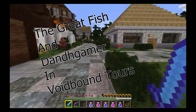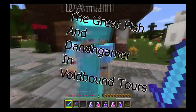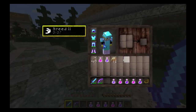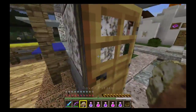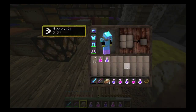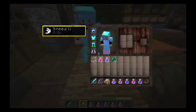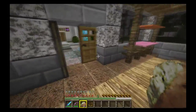Welcome to Voidbound Tours! Ready to go on a tour? Do you have some food? I have 62 baked potatoes. Okay, that should be enough. Do you have some ender pearls? I do not. Okay, here is a stack of ender pearls. Do you have a boat? I do. All right, that is what we need.